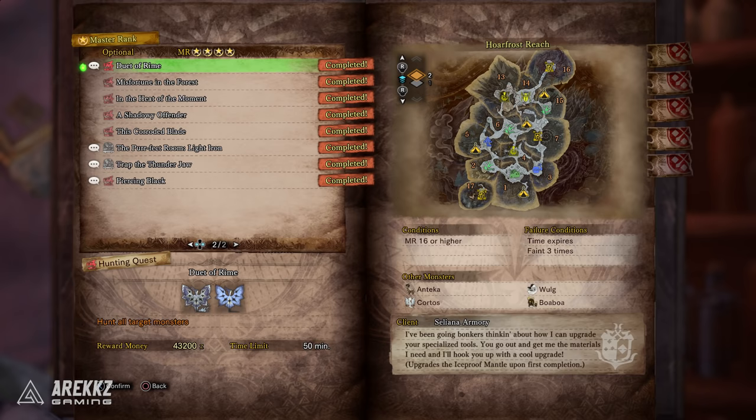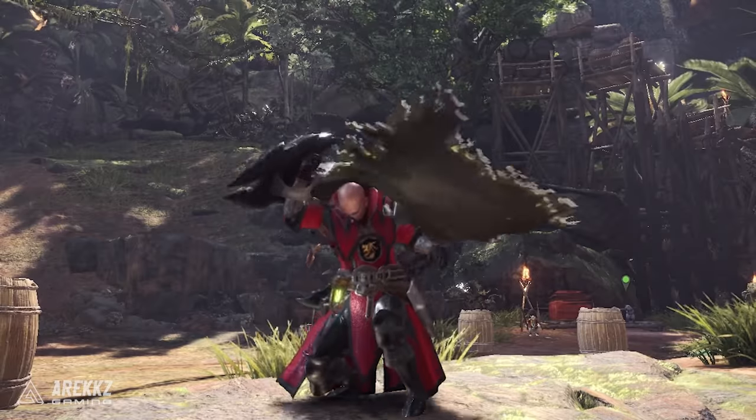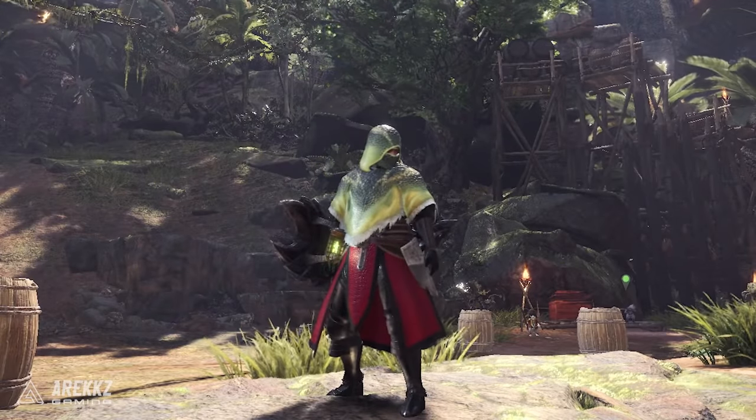Moving on to Master Rank 4: the quest 'Diet of Rhyme' gives you the Iceproof Mantle upgrade. If you haven't unlocked it, go back and do the R&D Weatherizing delivery request — complete that and you get the mantle, then you can upgrade it.